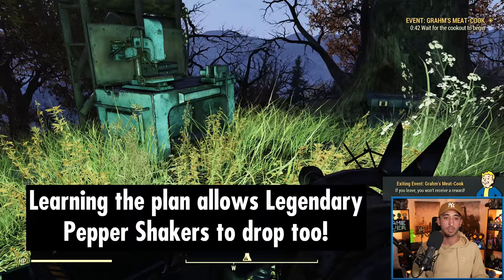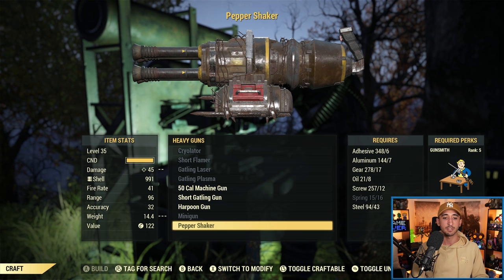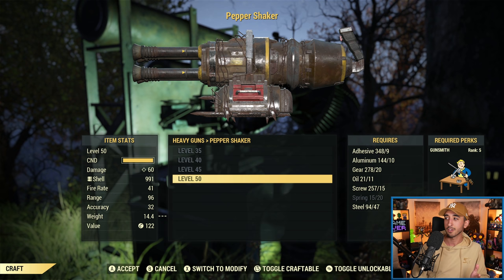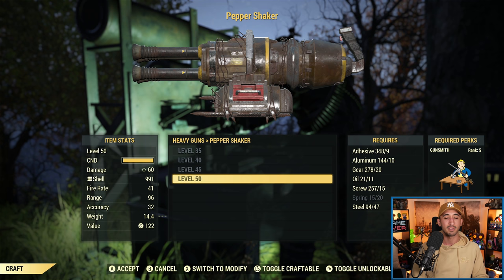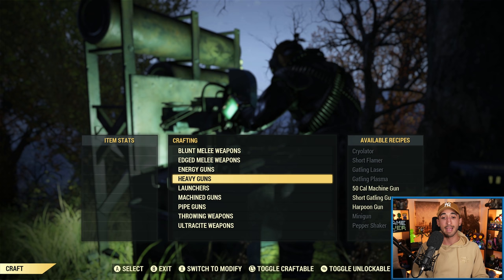Let me turn on my light and craft one so you can see some of the components. It's technically under heavy guns. You can craft it at level 50 — I don't have enough springs, but those are the components there. You can craft it from level 35, 40, 45, or 50, but do so at level 50 to get the best version. And that way you get a Pepper Shaker in your inventory. Hopefully most of you get the plan for the Pepper Shaker to actually craft it, but again the weapon is tradable, so don't stress too much if you don't get that plan.